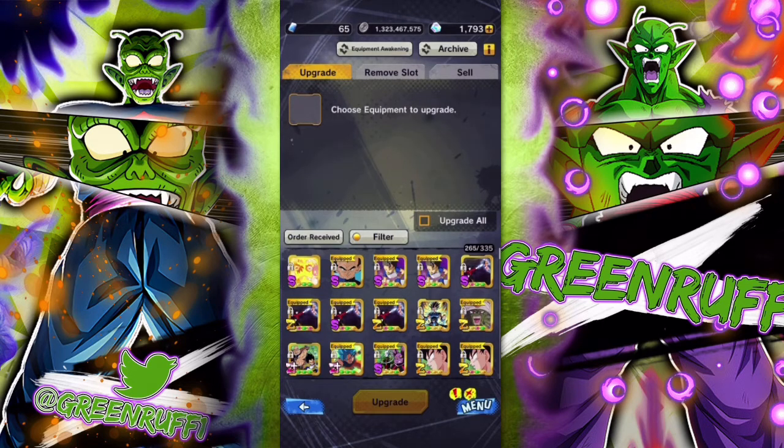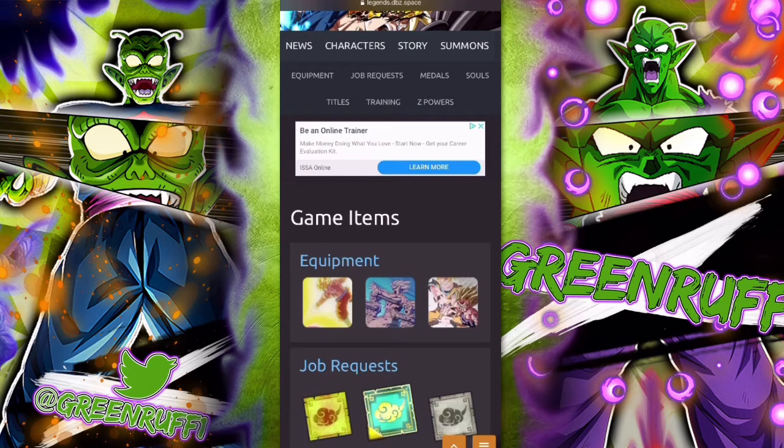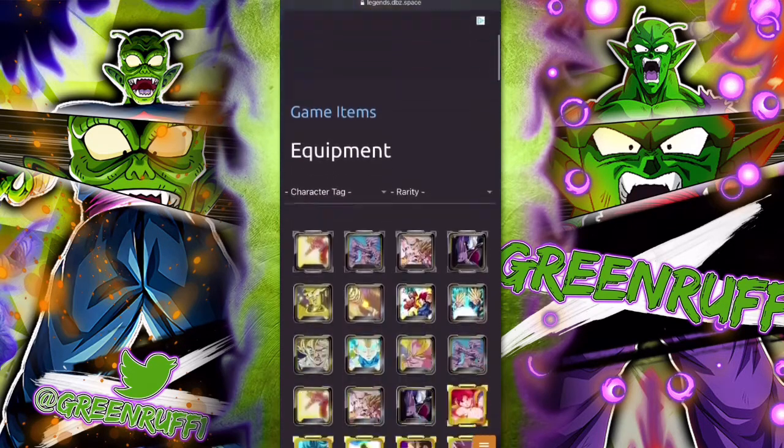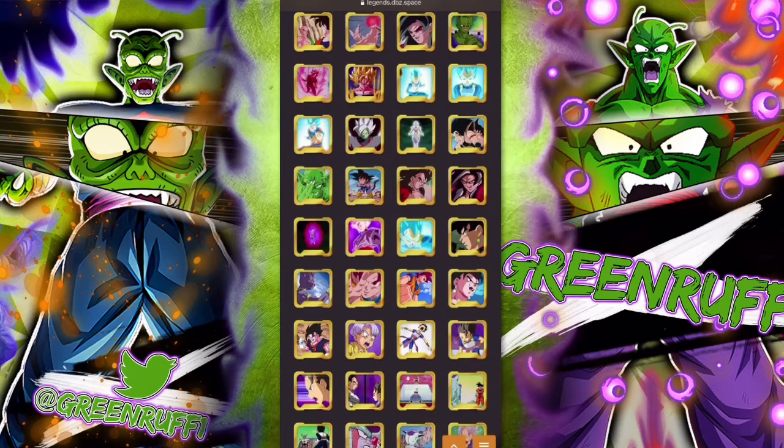There's also a great tool for figuring out what criteria you need for your equipment to reach S, Z, or Z+. It's called the Equipment Calculator at legends.dbz.space — someone from the community built it. You go there, click Equipment, and select the piece you're working on. I'll show you using the Kaba equipment I was just demonstrating.